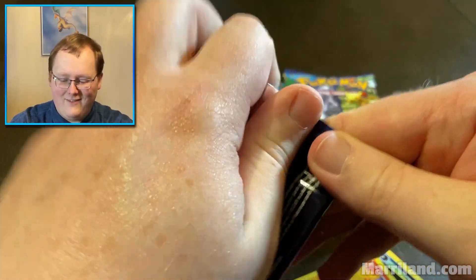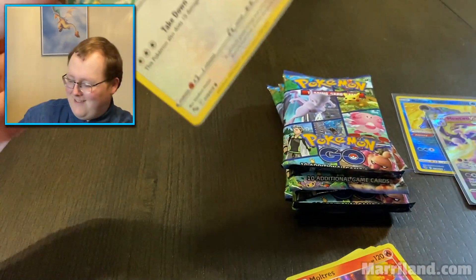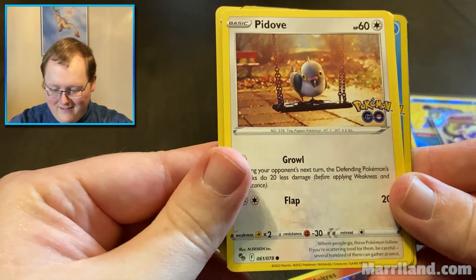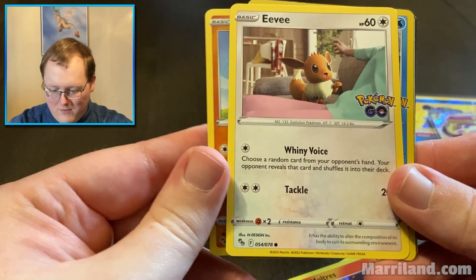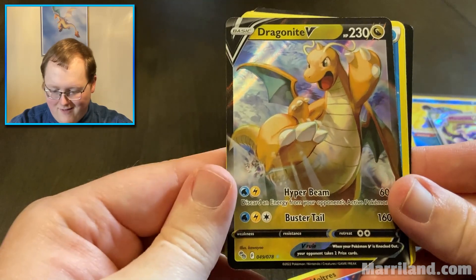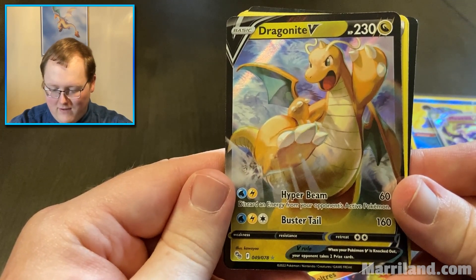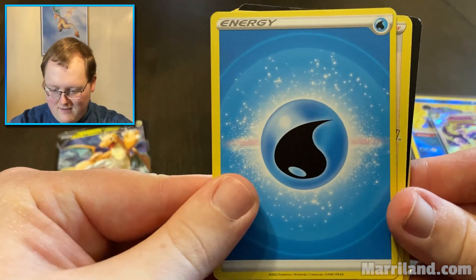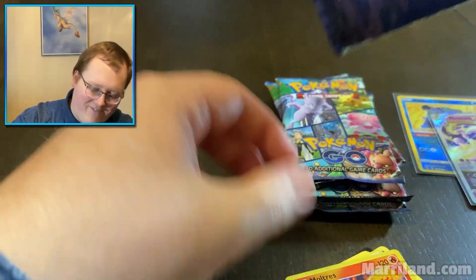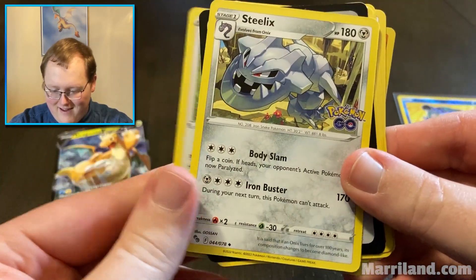Unlike Pokemon GO, when you get it it's not going to reveal itself automatically. I don't know if they're always reverse foils, but I've been looking more at the non-foils, so we'll have to see. I feel like there was a Magikarp that had a different foil pattern — maybe that was it. Dragonite! It looks so angry. Hyper Beam: discard an energy from your opponent's active Pokemon. And Buster Tail: three for 160 — that's pretty cool. Water energy, Candela, Charmeleon, and Lure Module. So glad I found the Ditto — that was really good. There was also a Moltres in there. I have a lot of those Moltres. Chansey and Steelix.